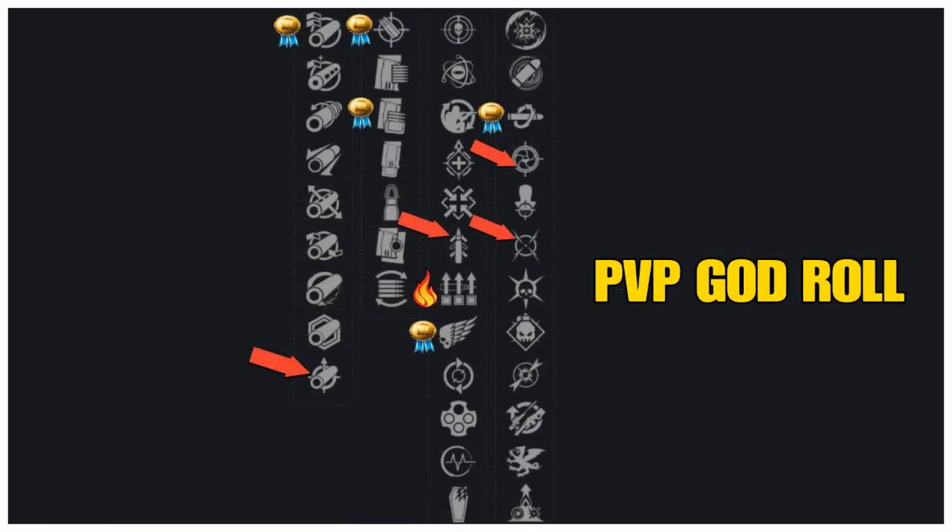For the PvP god roll, this weapon has so many god roll traits — the better ones have an arrow and the best have a sticker, and the fire icon marks a brand new trait. In line one, the best is Arrowhead Break — adds plus 10 to handling, plus 30 to recoil — and also Small Bore — adds plus 7 to range, plus 7 to stability. Line two: Accurized Rounds adds plus 10 to range, and Tactical Mag adds plus 5 to stability, plus 10 to magazine, plus 10 to reload.